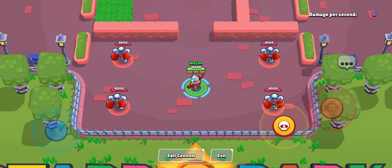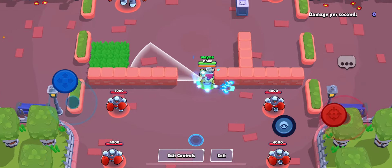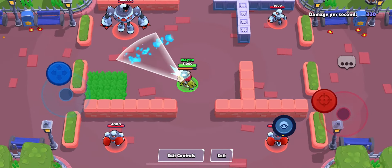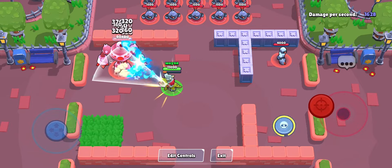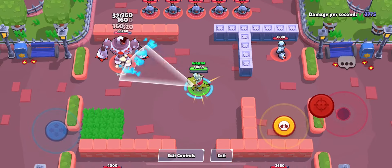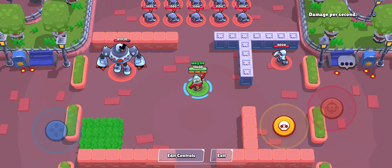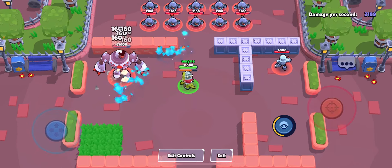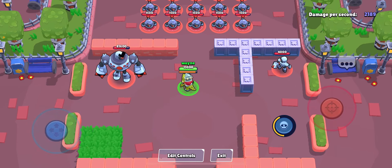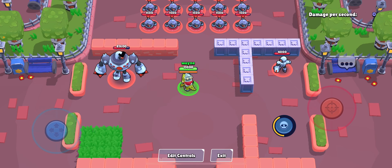Last brawler - Draco. When you use your super, you stay on the dinosaur for even longer, and the dinosaur will have a wider range. And that's the end of the video, I hope you enjoyed!